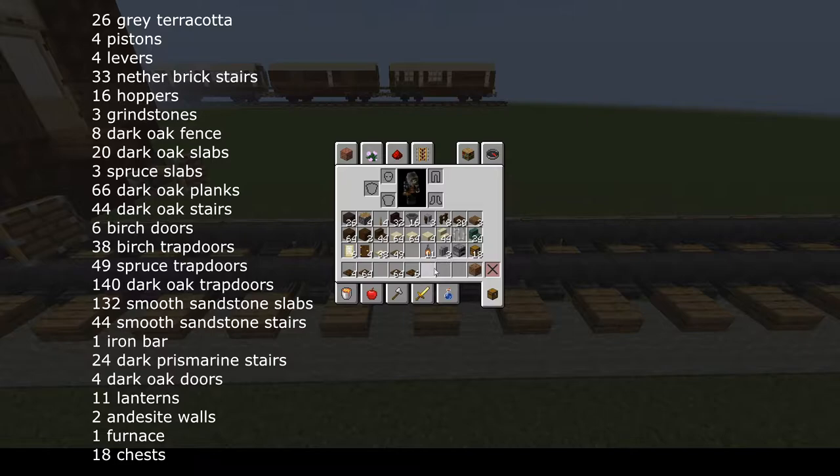For the body of the carriage you will need 6 birch doors, 38 birch trapdoors, 49 spruce trapdoors, and 68 dark oak trapdoors. For the roof you'll need 132 smooth sandstone slabs and 44 smooth sandstone stairs.